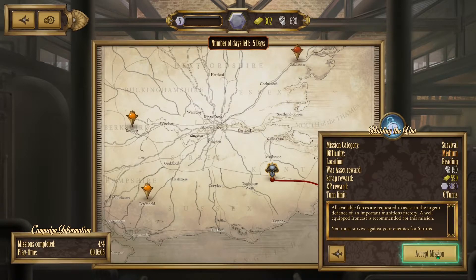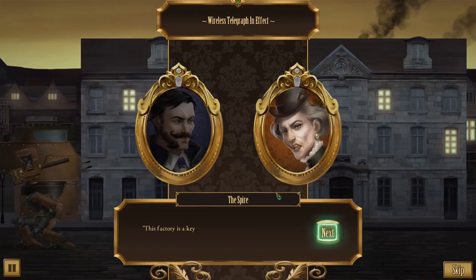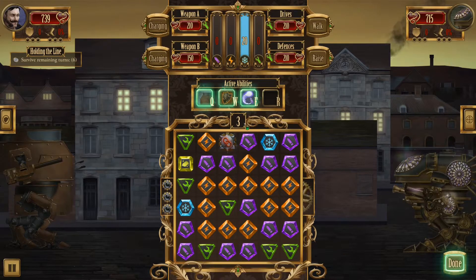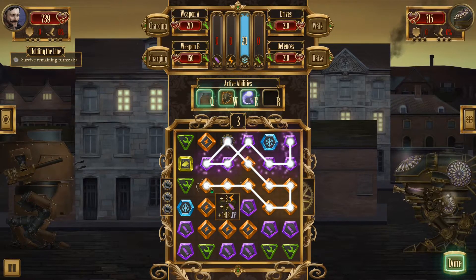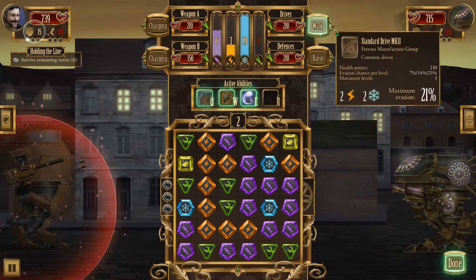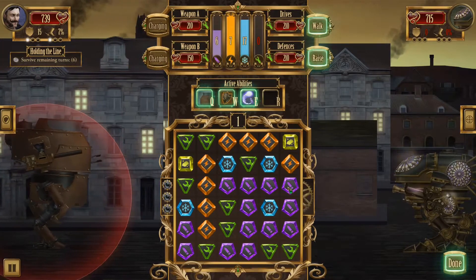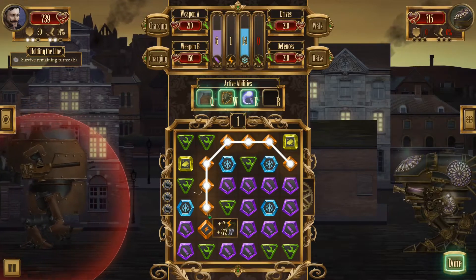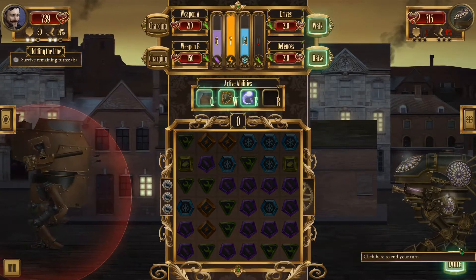We have to survive against enemies for six turns — sure. We might take a lot of damage, but luckily our Ironcast is kind of built to tank a lot of damage. More ammunition, more power — every level's going to start this way, I like it — and a link node too! We can link with power. We can only grab seven so let's not get too greedy. Let's just raise our defenses, walk a little bit, grab six power, and raise them again.